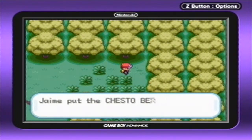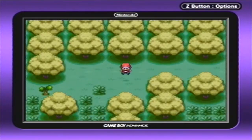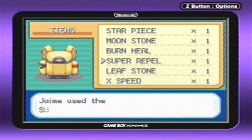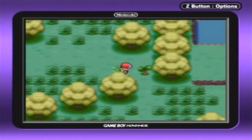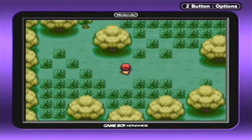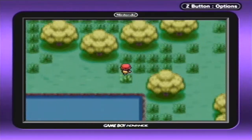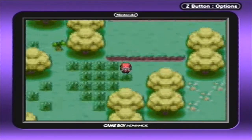Here we have a Chesto Berry — actually, I think the Chesto Berry restores sleep. Nothing over there. I'm going to try to — you know what, let's just go ahead and use Repel, because I don't feel like fighting wild Pokemon while we go through this area. Not really worth it going over there. Nothing over here either? Geez, I wanted to find some items, but I guess that's not going to happen right now.